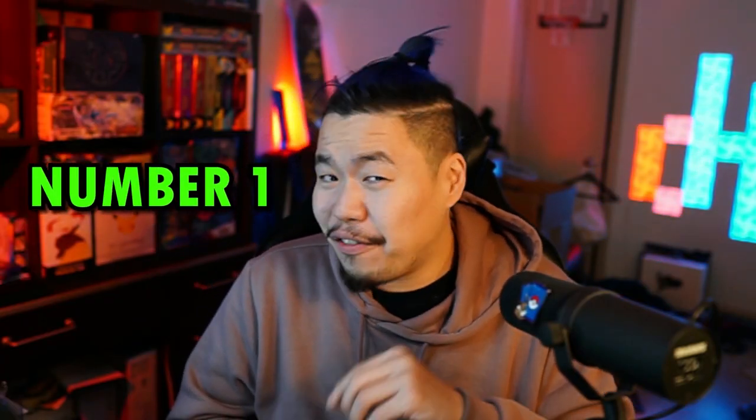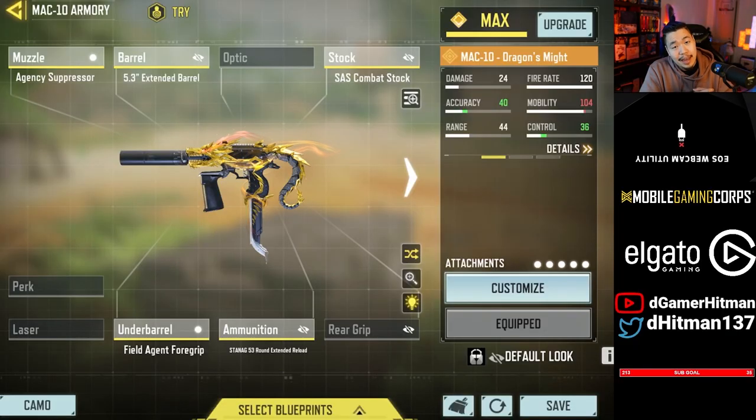And number one is going to be a fairly new skin, which may shock some of you guys — none other than the MAC-10 Dragon's Might. I understand a lot of people might be confused about why this is my favorite skin. First of all, whenever you kill someone, this glows red, which is insane. The kill effect is really nice. And let's be honest, this is a dragon — the amount of dragon jokes you can do with this is actually crazy. This is a gorgeous gun, I really love it, and that is my number one.